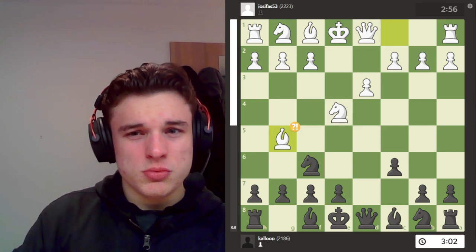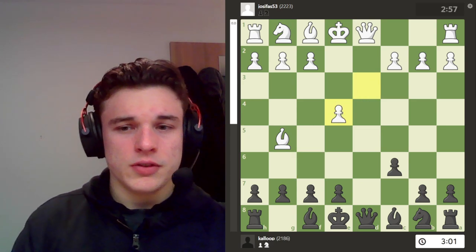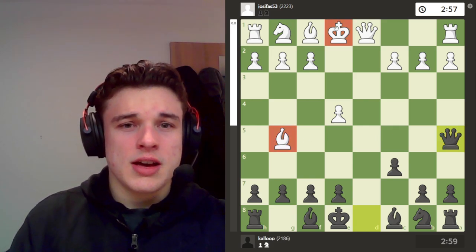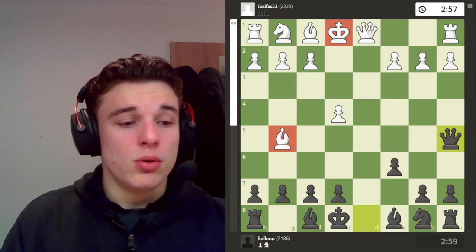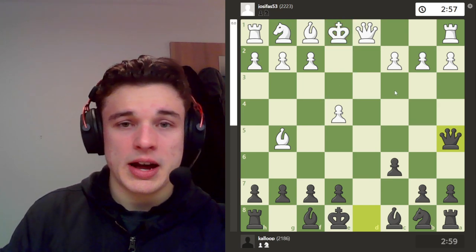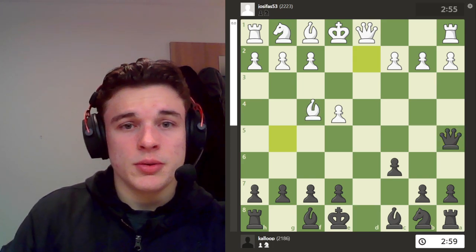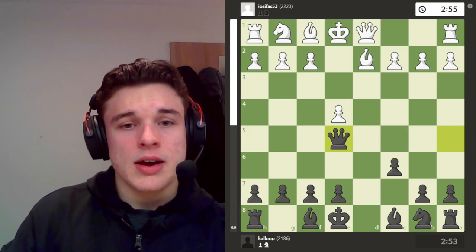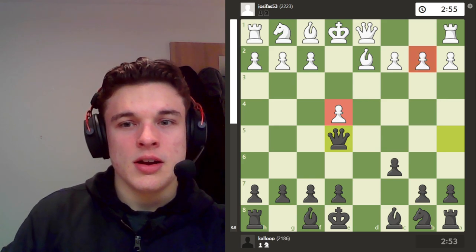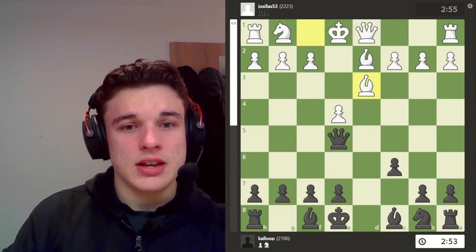My opponent instead doesn't take and plays bishop g5, so I took the knight. He took back with the pawn, obviously. And I play queen a5 check. I thought this was a nice move, because I attack the bishop and I attack the king. This means my opponent either has to play queen d2 to guard the bishop, or bring the bishop back to d2. And if my opponent plays queen d2, I'm going to trade queens.